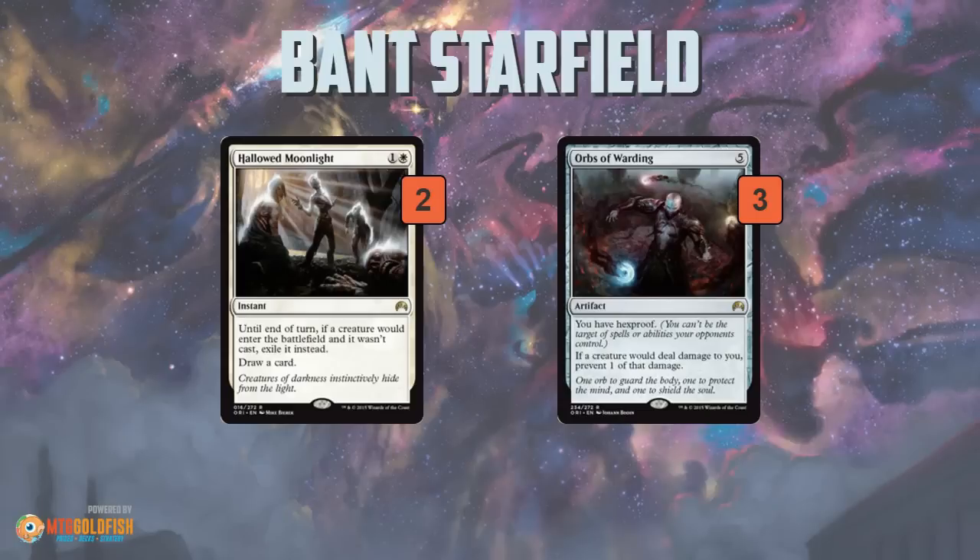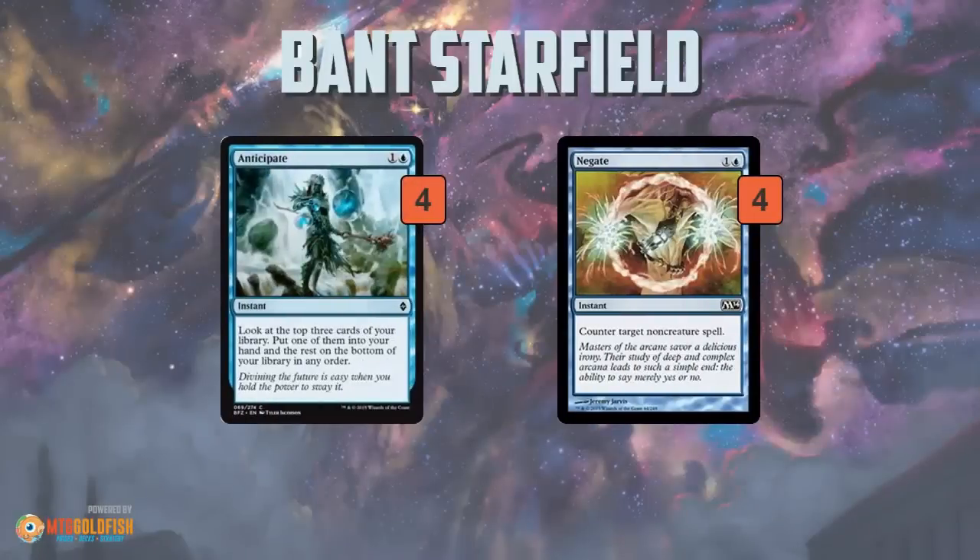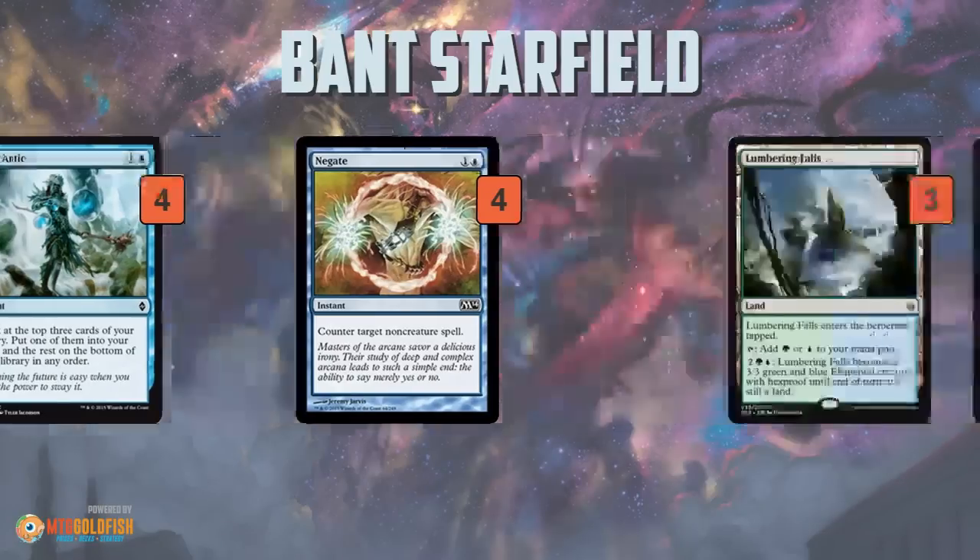You get some weird stuff for specific matchups: Hollow Moonlight fights against Collected Company and also Dredge-type decks that are getting back Prized Amalgam. Orbs of Warding shuts down burn spells and Emrakul's ultimate — anything that targets you — and it's also decent against go-wide creature decks because it keeps preventing that one damage, which is relevant if your opponent's board is full of 1- or 2-power creatures; it takes a lot longer for them to kill you. And then some Anticipates to cycle through, find Sigils and Starfields, whatever pieces you need, and Negates to deal with non-creature spells from the opponent.